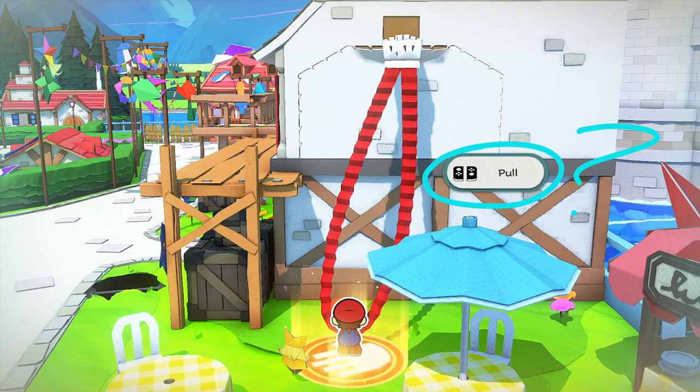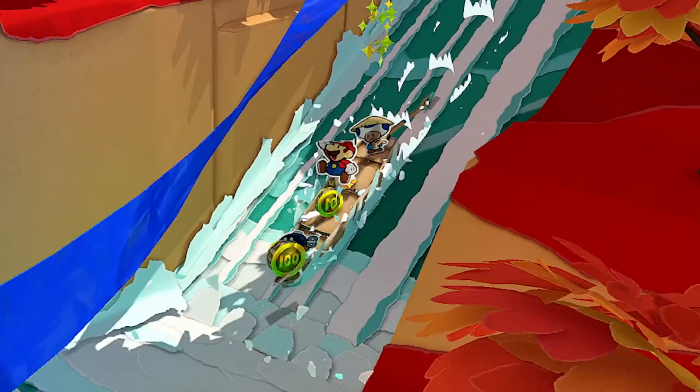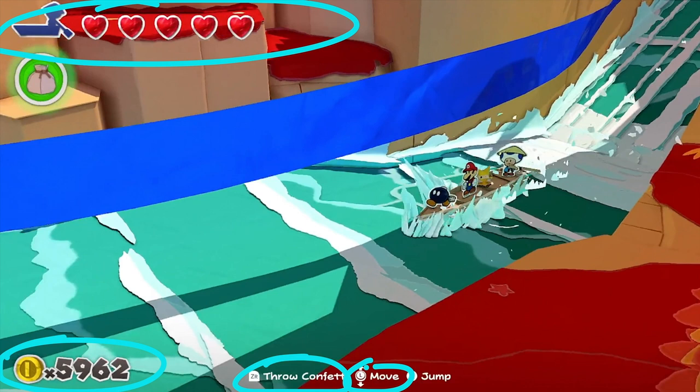Here we see Mario collecting coins as he slides down a waterfall in a boat. We see the boat has health, there's a coin meter, you can throw confetti, move about, and jump. This shot is just here to show the waterfall and boat for a little variety. Everything else except the confetti we could have assumed for ourselves. These button prompts are really just distracting from the main point of the shot.